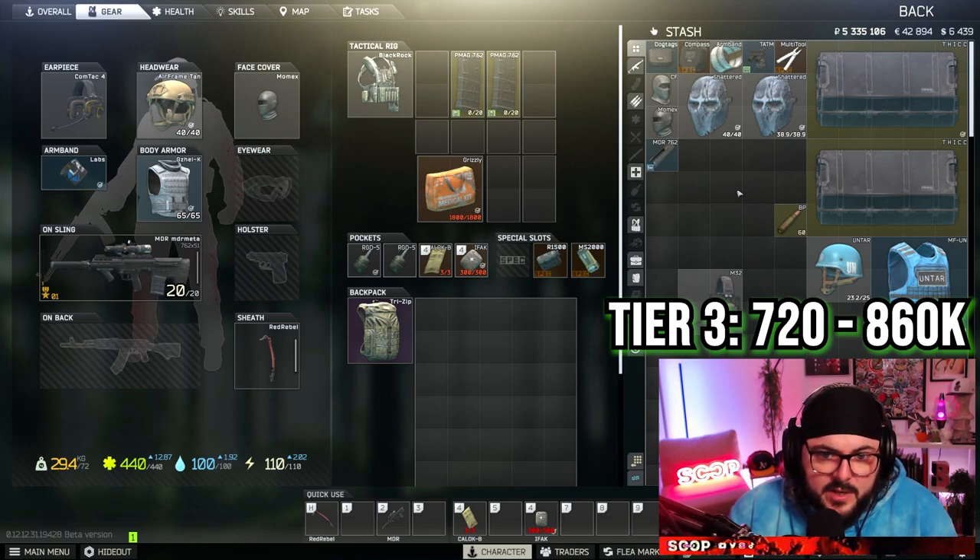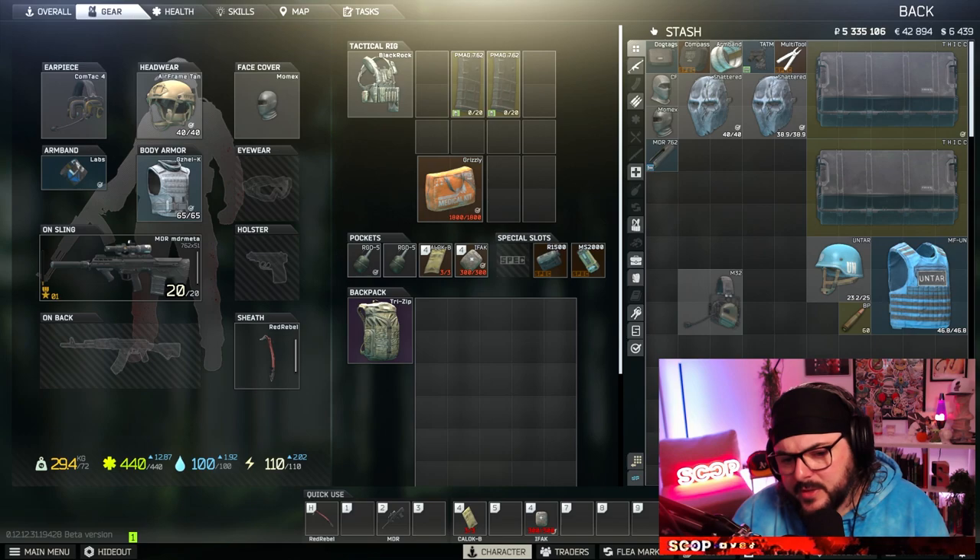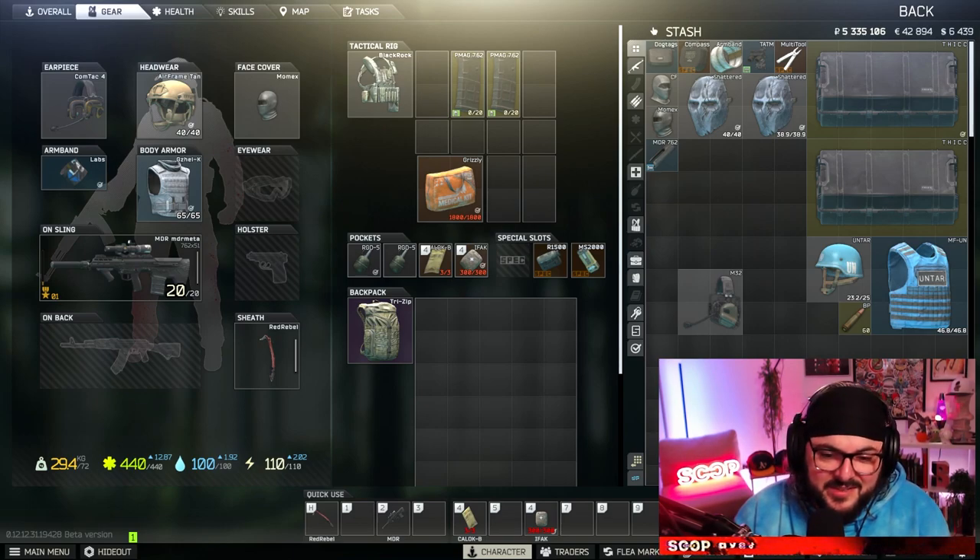Something else I didn't really talk about is eyewear. Sometimes I'll throw Condors on because I've bounced a few rounds off them — they protect you from fragmentation and also those pesky shotgun pellets to the eyes. For your melee weapon, that's kind of a matter of preference. I have a Red Rebel because I use it for the Red Rebel extracts — I don't really use it to melee much. If you have like the big blades, the Tagilla sword, or something like that, throw it in there. They're fun, they look cool, and that's kind of half the battle of playing video games — just having a good time and having cool stuff.